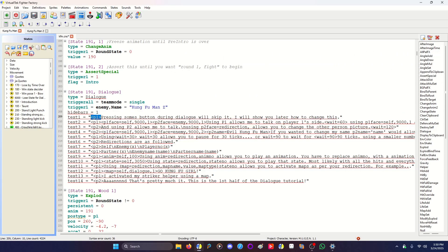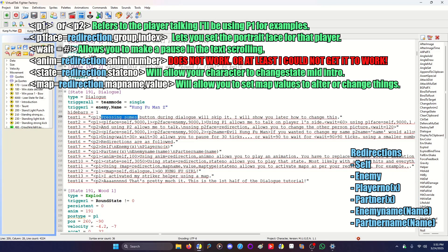You start off by having P1 or P2 — whatever P you decide says which player is going to do that action. In my case I'm starting with player 1. On player 1's side, he's going to say 'pressing some buttons during dialogue will skip it.' By default, pressing B, C, X, Y, Z will skip the dialogue. A is the only button it will accept to go to the next text. I'll show at the end of this section how to change that, but by default A is the only button that goes to the next dialogue.